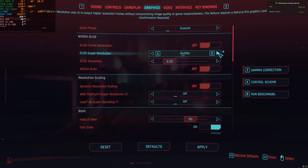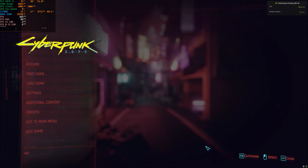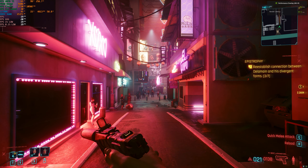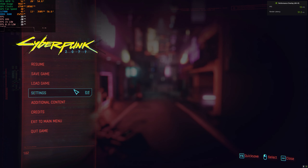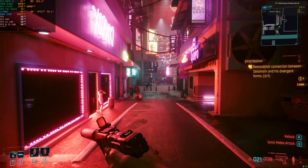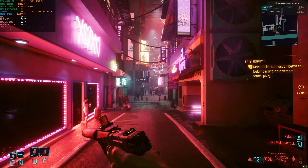Let's go with DLSS quality at 4K. We got almost three times our performance — now getting more or less the same frame rate as 1440p native, but still not playable. At DLSS balanced we're at five times the performance we started with, which is a win. At 4K DLSS balanced and even performance still look pretty okay, but we're not getting even 30 frames per second.